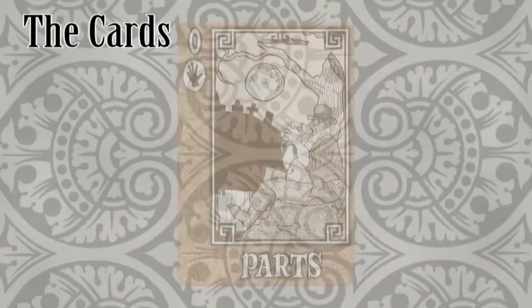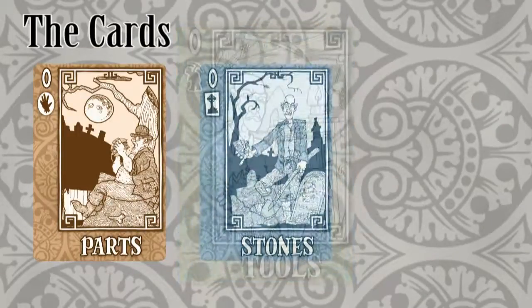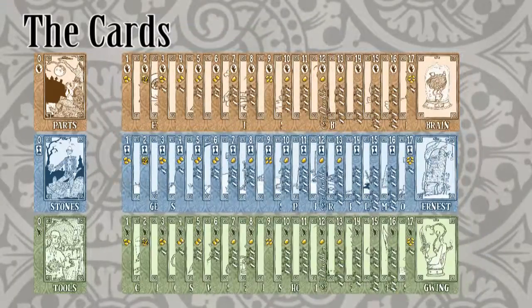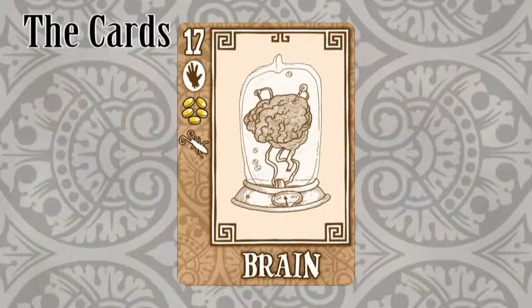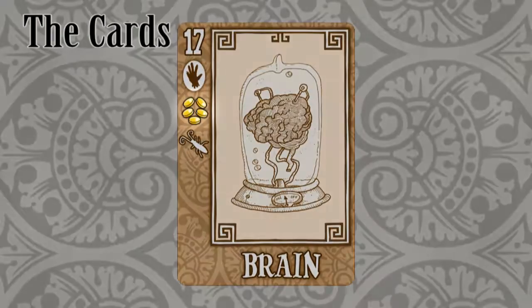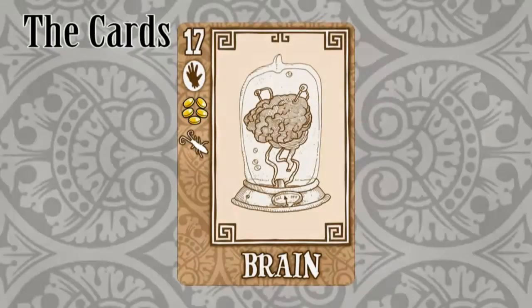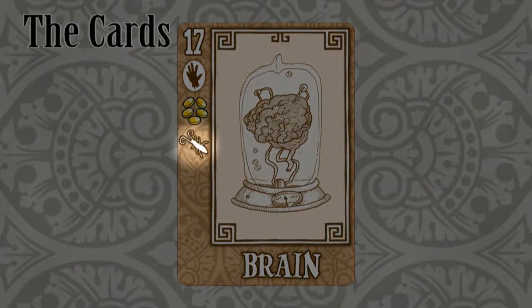A deck is comprised of 54 cards divided into 3 suits: Parts, Stones, and Tools. Each suit has cards ranked from 0 to 17. The suit and rank are featured in the top left corner of the card. A card can also have a cost and bugs. The cost, in dollars, is represented by a number of coins printed under the suit. A card can have a cost that ranges from 0 to 5. Bugs are printed down the left side of the card, below the cost. A card can have from 0 to 6 bugs.